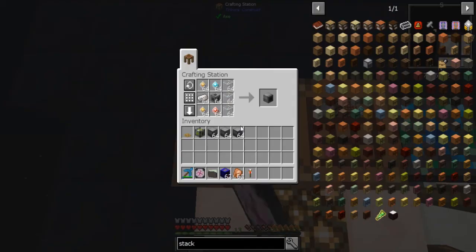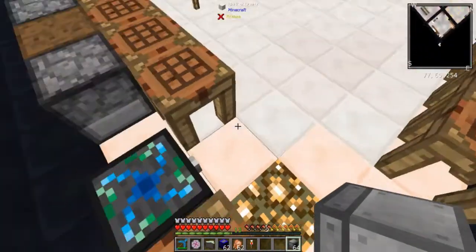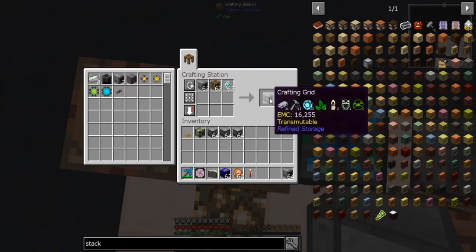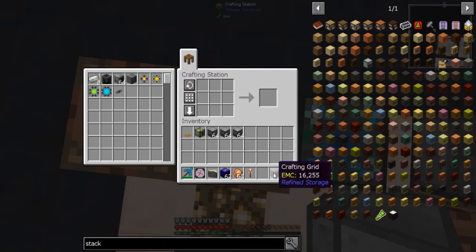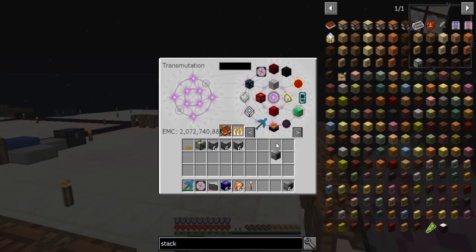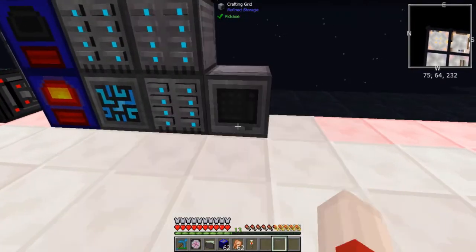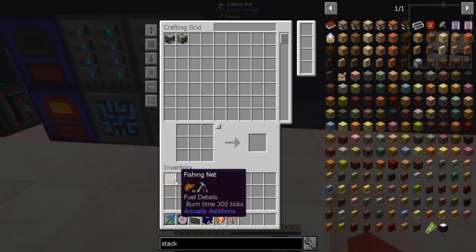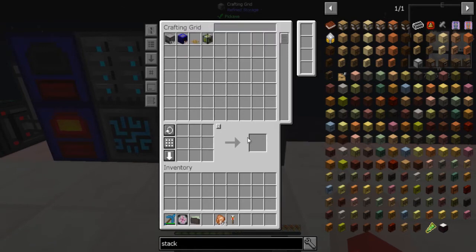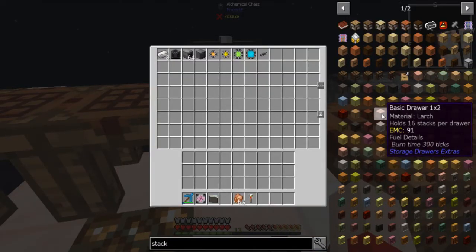I place the disk drives down and fill them up. I'm now storing one and a half million items. This block here is a grid — it lets you access and interface with the system, put items in and take items out. I want to upgrade it to a crafting grid, which just requires a processor and a crafting table. Placing the crafting grid down, I can now access all the items and put anything — with or without EMC — into the system.